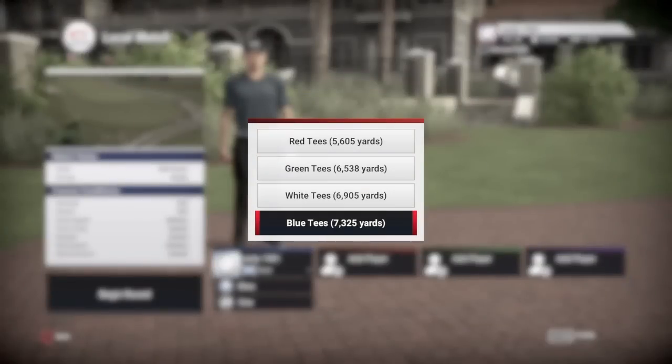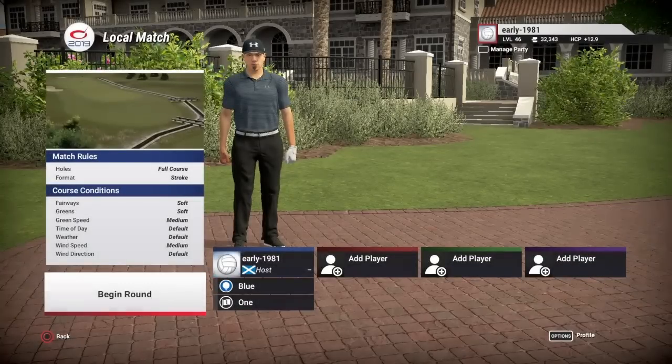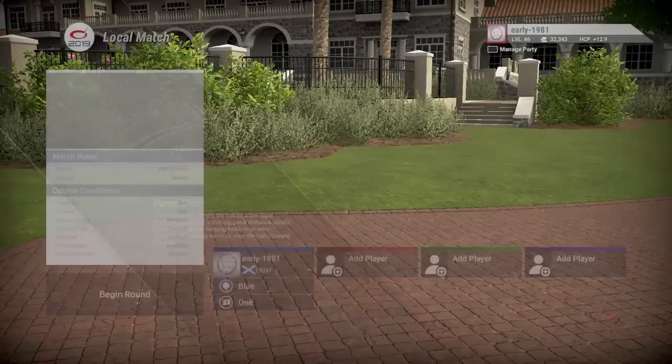We are playing off the blue tees, which are 7,325 yards. Fairways are soft, greens are soft, green speed is medium. I've set the wind speed to medium because I want to get a generous wind just to show you guys the changes and what I do in wind.